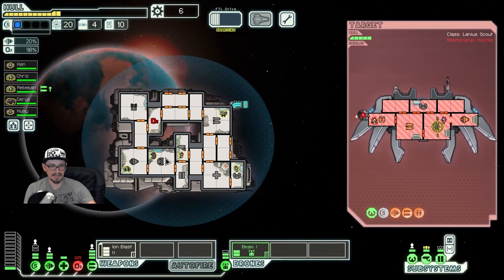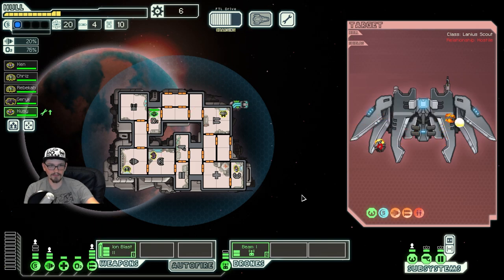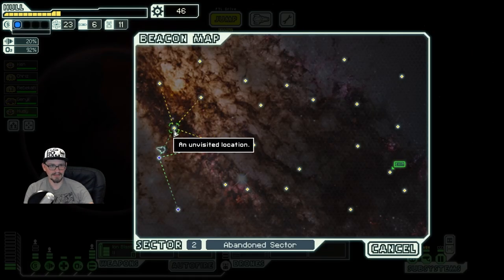I don't know if we've actually seen these guys before — these are the Lanius, a species unique to the Abandoned Sector, one of the rarest species in the game. Their whole gimmick is they do not need oxygen to survive, and in fact they will actively remove oxygen from any room they are standing in. Really cool, but kind of hard to fit onto a non-Lanius crew, because oftentimes they can be a little bit of a hindrance if, say, they die and someone else needs to get into a room.